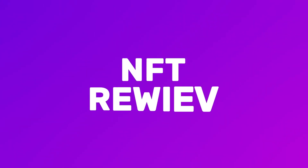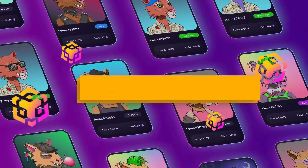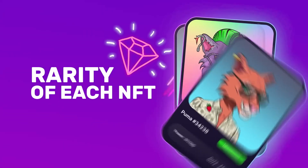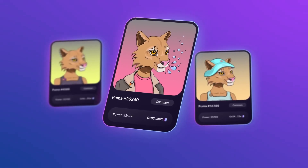The main character of the collection is our community's all-time mascot, the one and only gorgeous Puma. Each unique NFT is based in the ERC721 Smart Chain blockchain format. Each Puma has a different set of attributes, and some attributes are rarer than others. The total of attributes determines the rarity of each NFT.